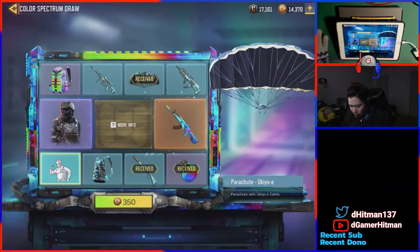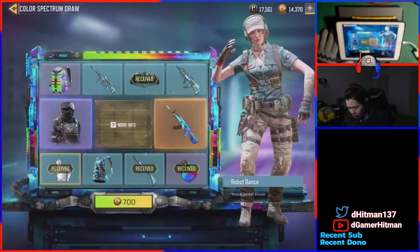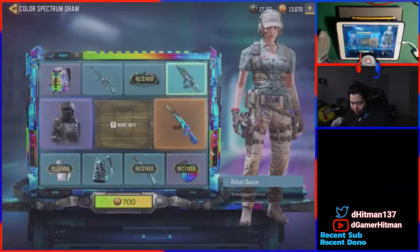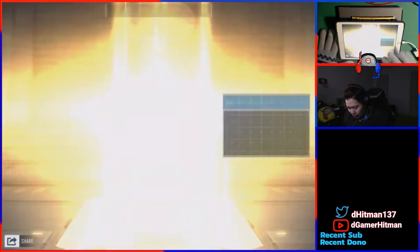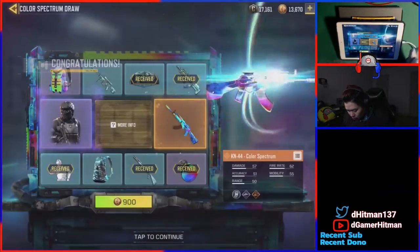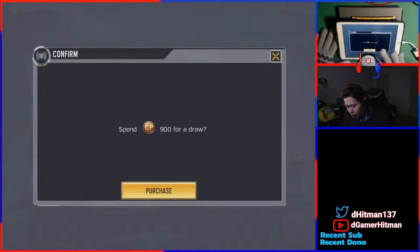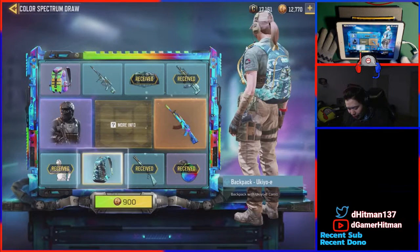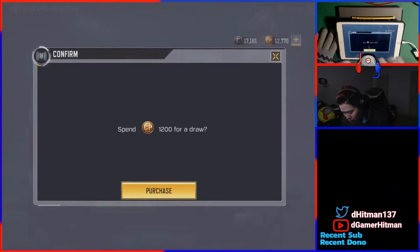The main thing I obviously want is the lucky draw legendary gun skin. The robot dance is actually kind of cool, not gonna lie - pretty nifty. Usually I would stop around here after 700. I probably would stop if I didn't get anything good - I'd be kind of upset. But for this specific video we're gonna try to get it. 700 to 900 is not that bad so it seems slightly cheaper.